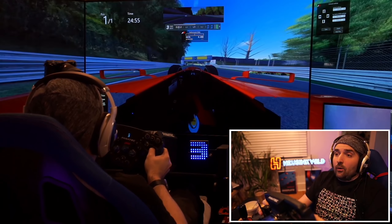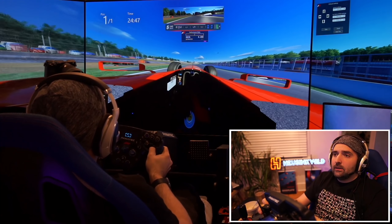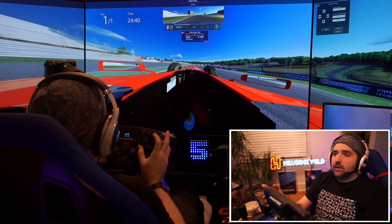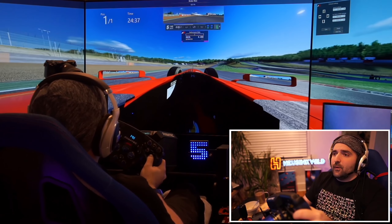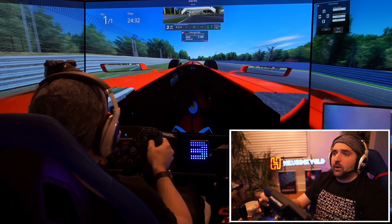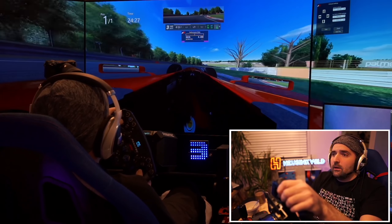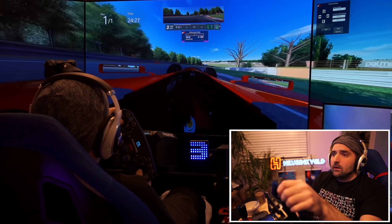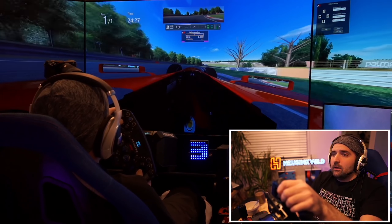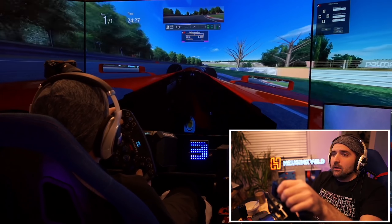So let's get around Brands Hatch here — one of the best tracks, if not the best track — well, probably the second best track on the Isle of Man after the full TT track. And of course, Brands Hatch is located in the center of the Isle of Man TT track. Now look at this absolute fantastic perception of speed from this field of view, which is great. And the sun appearing to set as we go over the hill. Beautiful. Really nice. Absolutely beautiful.